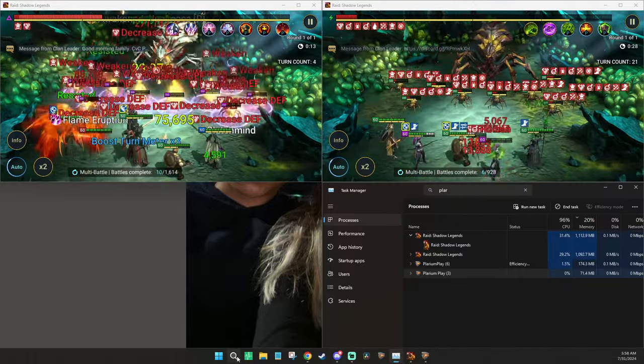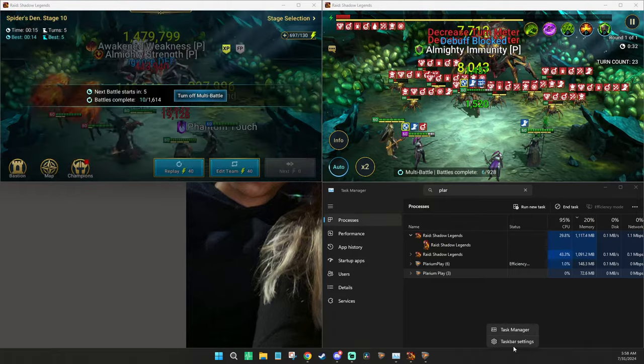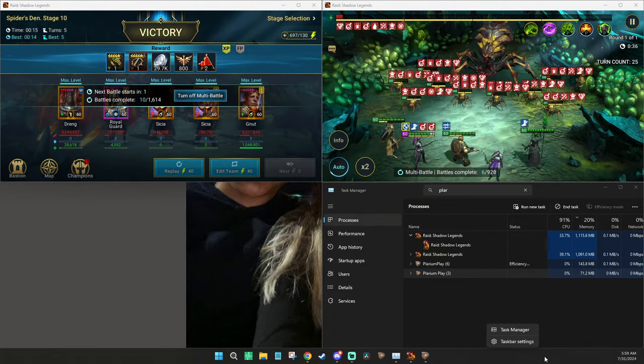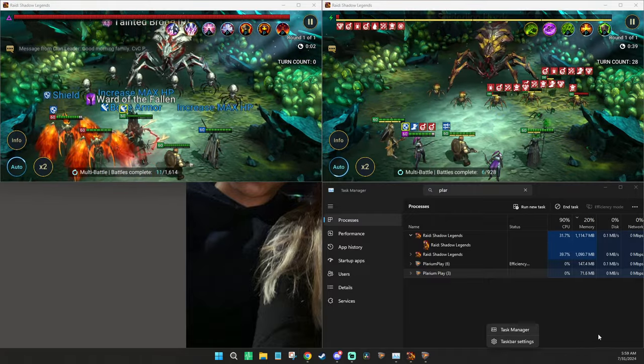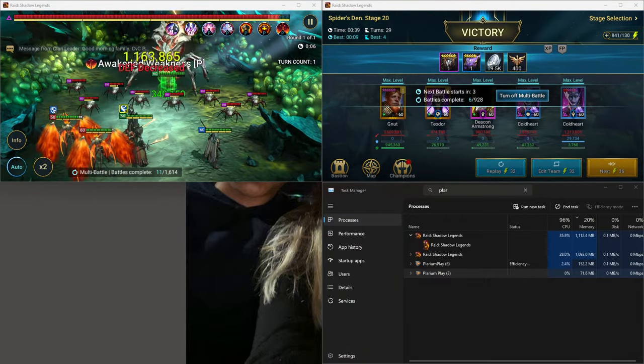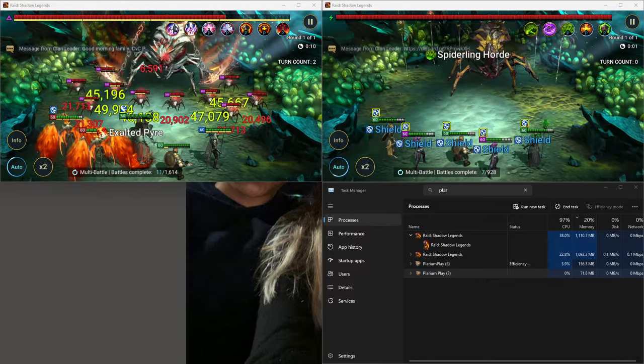If you don't know how to access the task manager, you can come to the search bar and type in 'task manager,' or you can right-click on the taskbar — the drop-down menu — and type in 'task manager' there. Over here you're going to see that Plarium Play opens up.